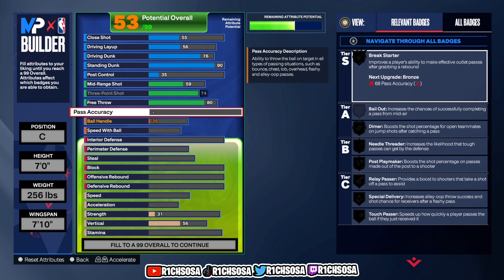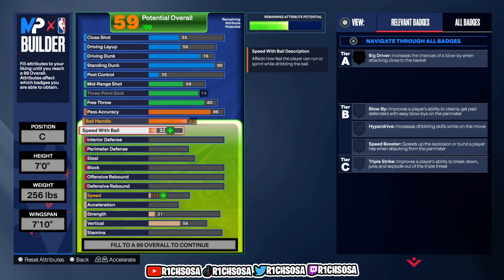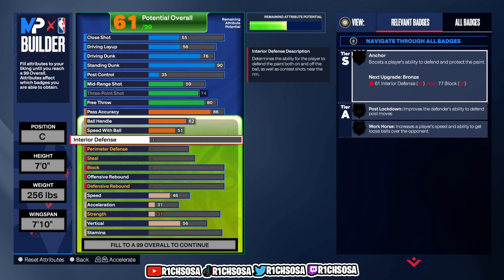Moving on to playmaking: put pass accuracy up to an 86, ball handle up to a 62, and for speed with the ball go with a 51. Then for interior defense, this is where things start to get really special.